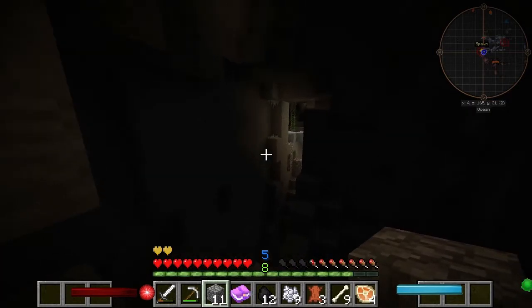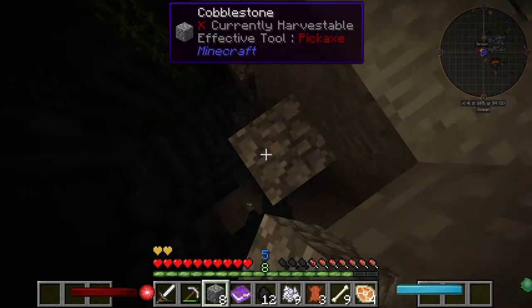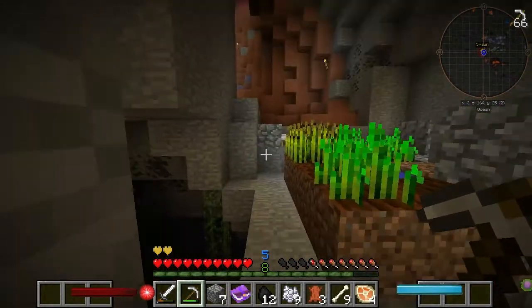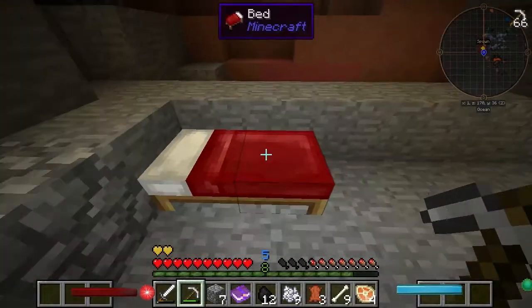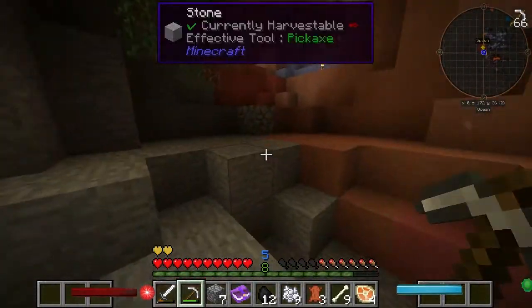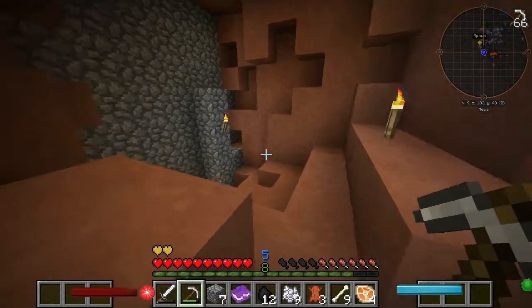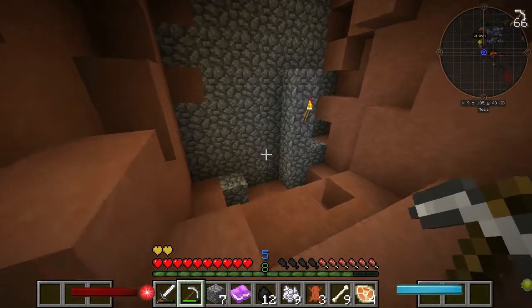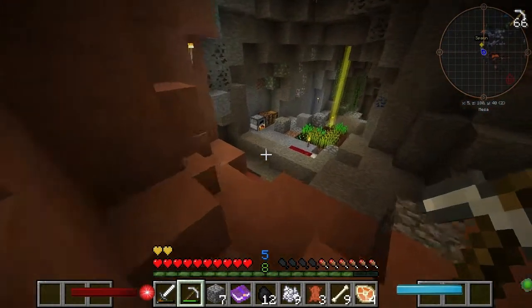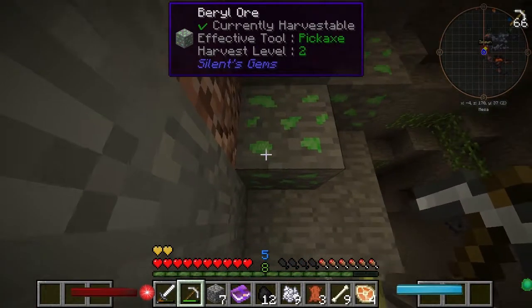There's actually a diamond ore right there which I didn't even spot before. This area I haven't lit up, so there's not much point in getting down here at the moment. The only slight problem is everywhere else around this area — I've got the spawn point here, which is probably going to be okay. I've got some clay here, and I just blocked off this area because there's a huge lava pit there — we don't want any cinders or those sort of mobs getting out. We've got some beryl here as well, which you do need iron for.